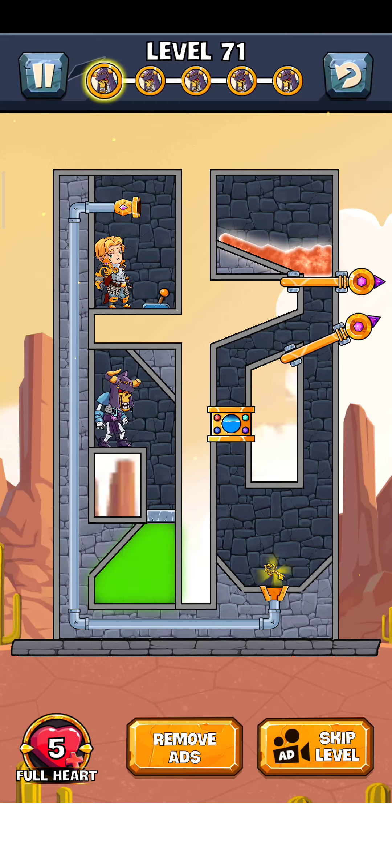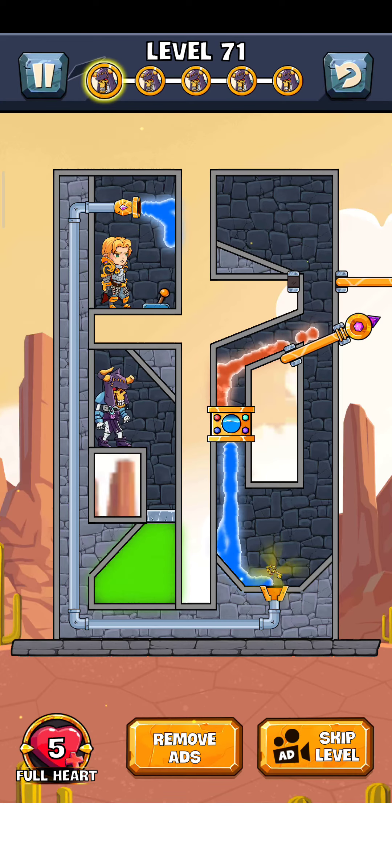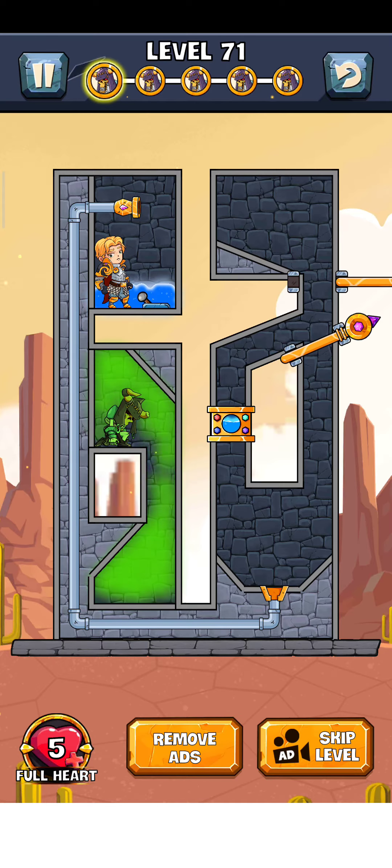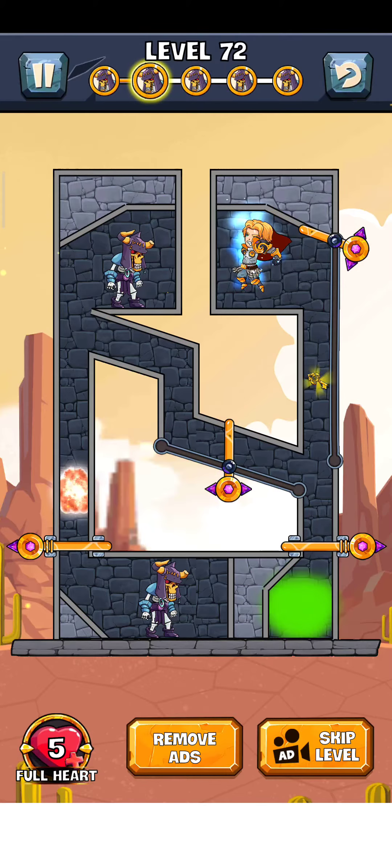First of all, we just lift the lava and they generate the water — yes, it perfectly works. We just swipe this pin up and now it generates the water, the door is open, and it falls up. There it goes, level is complete. Just tap here for the next level — level 72.